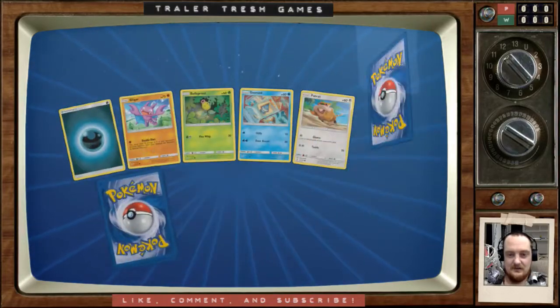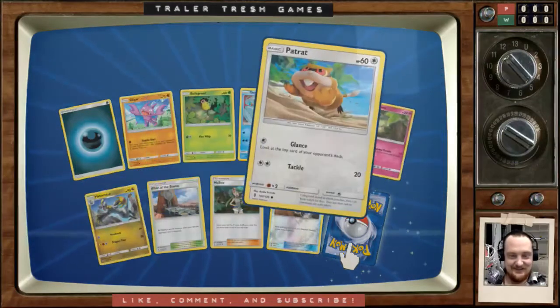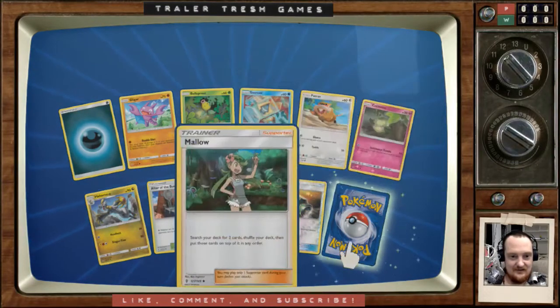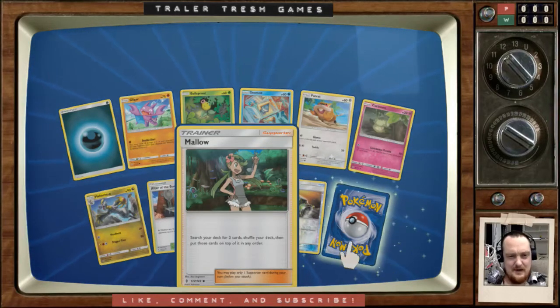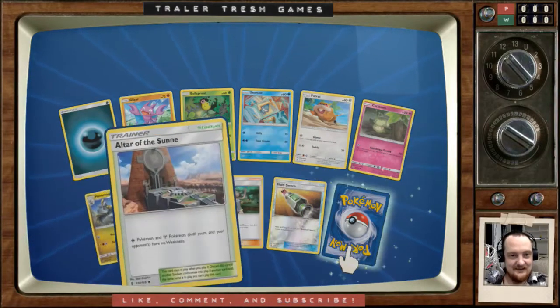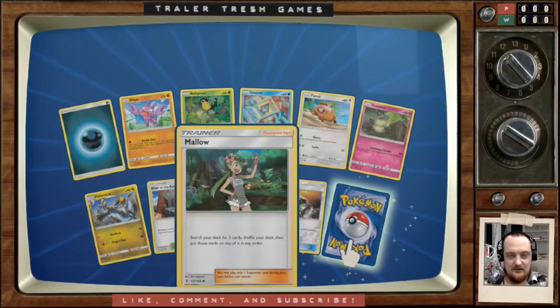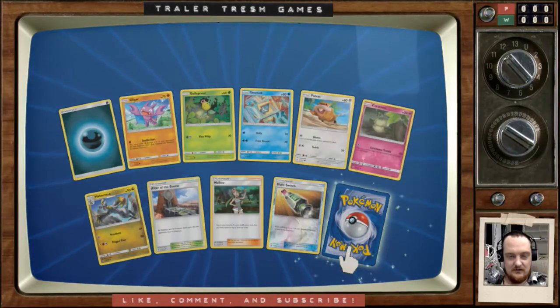There's a bit of glare on my screen right in the spot where the pack count numbers are — that's why I'm looking at the screen funny, trying to look around it. There's one of the trainers — search out two cards, shuffle your deck, then put those cards on top in any order. I would rather put them in my hand personally. I don't see it as amazing, unless you know the opponent's going to end you and then you'll draw those cards next turn.